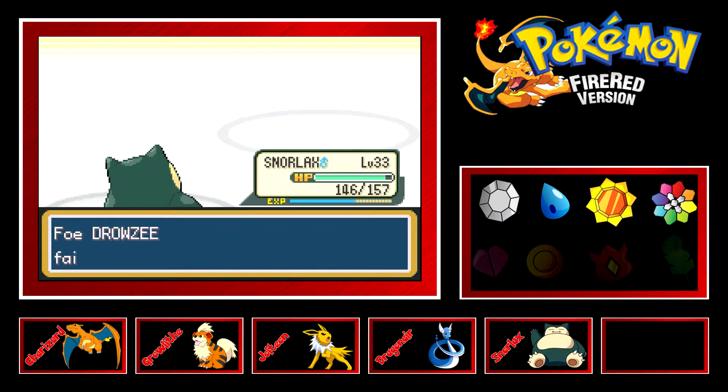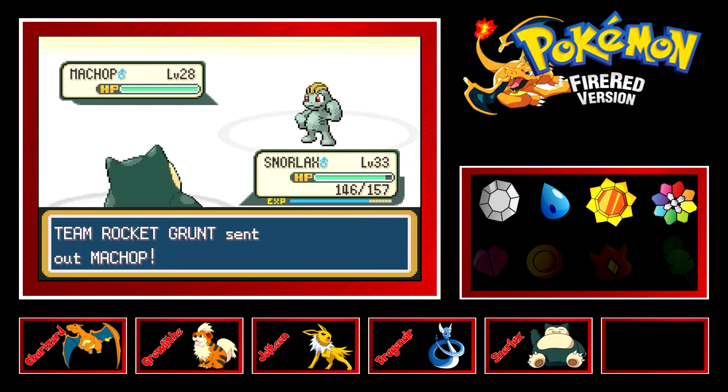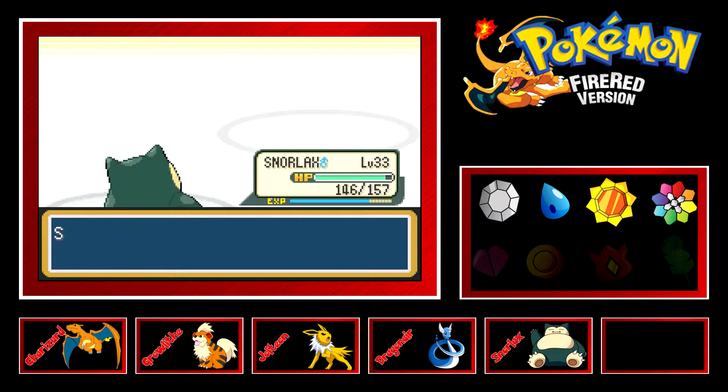Bam — sit down Drowzee! I didn't even think it was gonna happen like that, that's pretty sweet. All right, Machop — not afraid of Machop. I know Normal isn't going to be super effective but it doesn't matter, we're gonna get this one and done right here. Wham bam thank you ma'am, ladies and gentlemen!